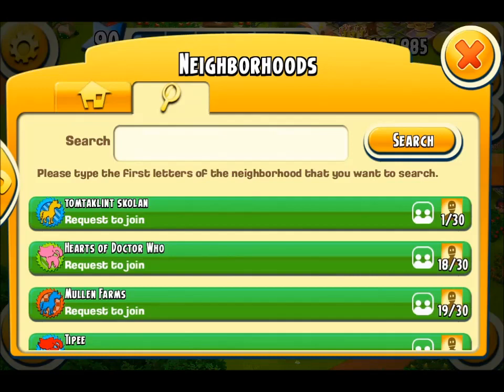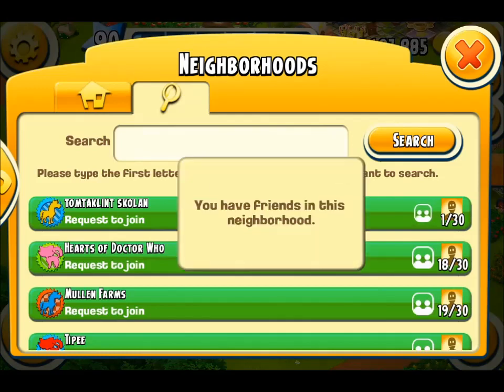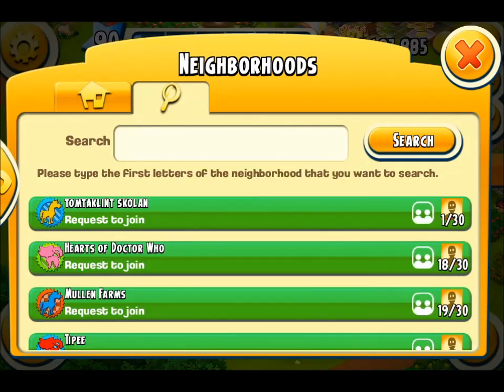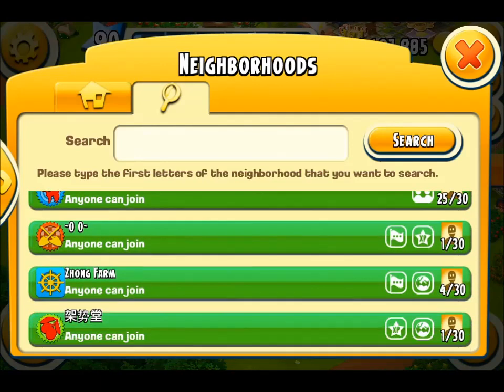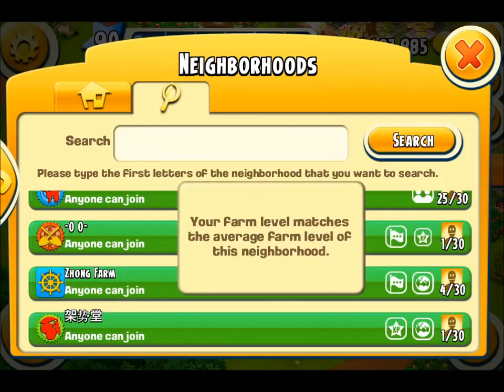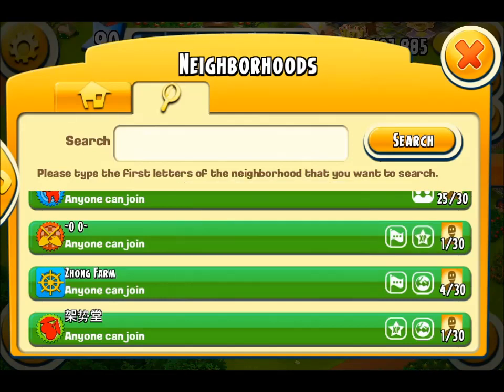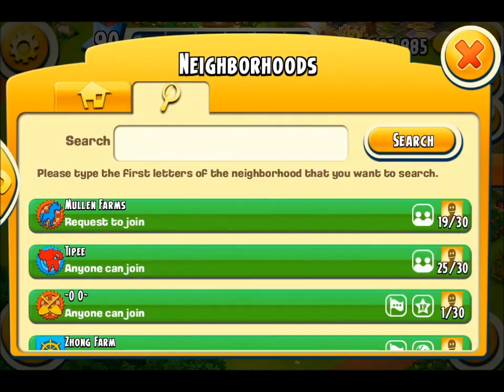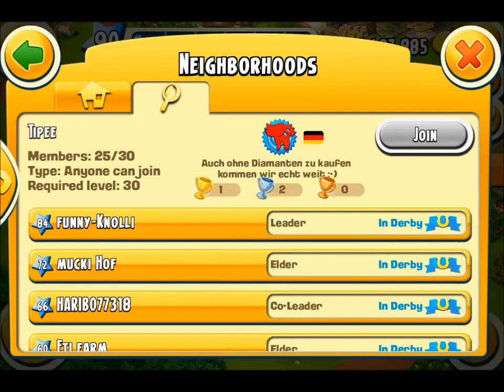Coming back to the main settings screen, you'll notice some new white icons up against the neighbourhood quantity. The first icon with two little images of people means you have friends in this neighbourhood — the first images you'll see are those you're friendly with on Facebook, Google, or Game Center. Others indicate level or average level matching, some are for language settings being the same, and some are for friends.